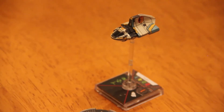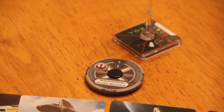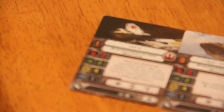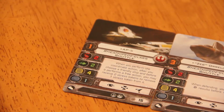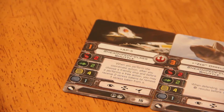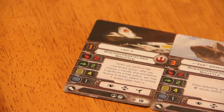They did a great job on the paint job on this thing. Let's jump into the cards. AP5 is the lowest of the pilots. He has a pilot skill of 1, 15 point cost — I think it's reasonable. It has 2 attack, 2 agility, 4 hull, 1 shield. And I would like to point out that this ship has a rear firing arc, which is cool.